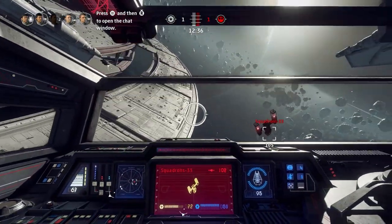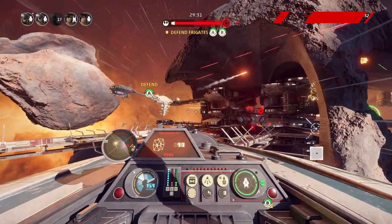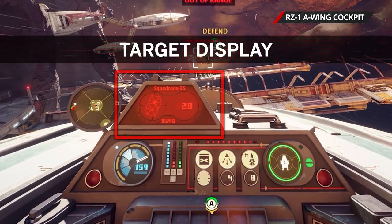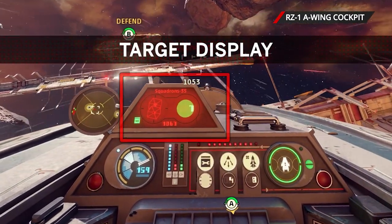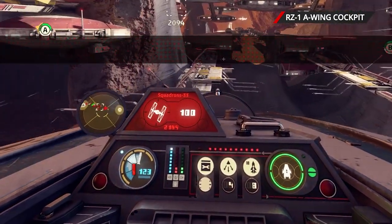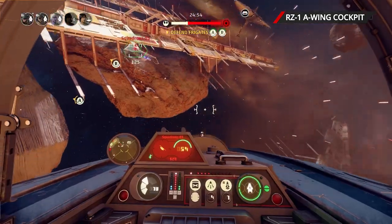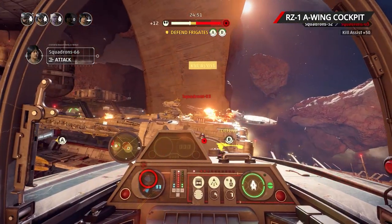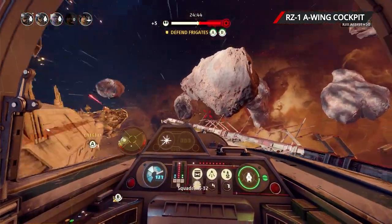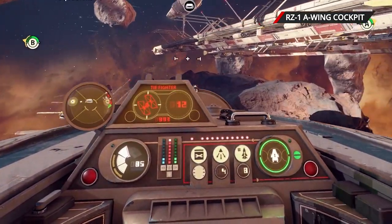Every fighter in Squadrons has its instruments laid out differently, but they all share the same capabilities with a couple small exceptions. Here we're looking at the A-wing cockpit. On the left is the radar display, which shows where other ships are around you. To the right of it is your target display, which shows the type of ship you're locked onto, its distance, and its hull and shield integrity. Beneath that on the main instrument panel from left to right you have your throttle gauge, system power management, secondary weapon ammo, and shield status. The throttle for each ship has a mark at the halfway point reminding you that's the ideal speed for making turns — throttle to 50% before turning and your ship will take a sharper cut. The speed number represents your current speed, and depending on the ship and how much power you've put to engines, you'll see a different top speed.